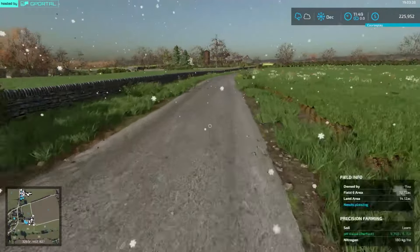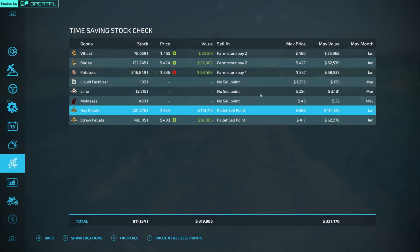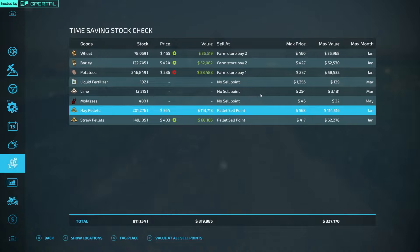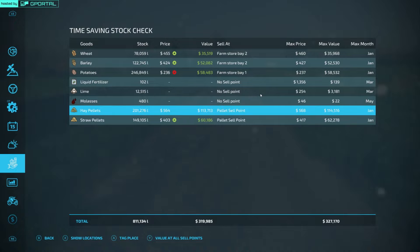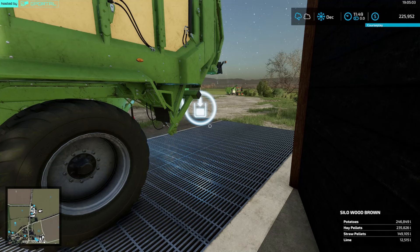Welcome to a snowy Clams and Farms! As you saw, we were making straw pellets from the grass we planted in the fall. It's the middle of December — I finally found something to do in wintertime! We already have over 200,000 liters of hay pellets and 150,000 liters of straw pellets. December is supposed to be sell time, but it's actually saying January, so we'll wait.